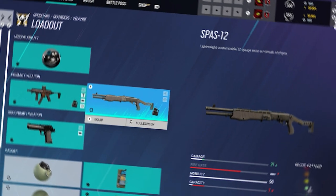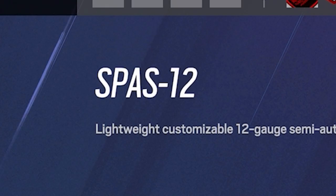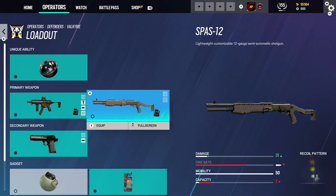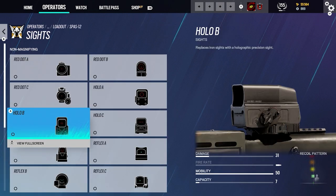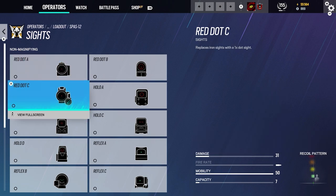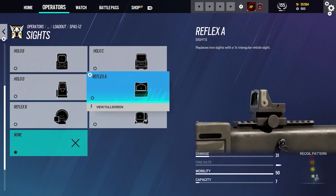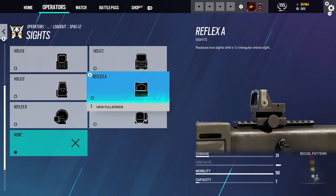Her shotgun is the SPAS-12 — a lightweight customizable 12-gauge semi-automatic shotgun. The damage is 31, it has no fire rate, and the mobility is 50. Capacity is seven rounds, so you want to land your shots. I don't take shotguns as much. For sights I'd say Holo B or Holo A are your best choices. You can go with Red Dot A or Red Dot C but you need really good aim. I highly recommend Reflex A if you're going for a reflex scope — it's easier to use.